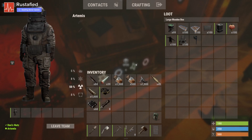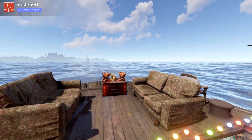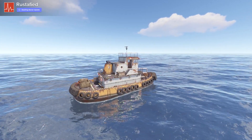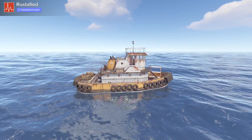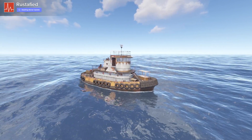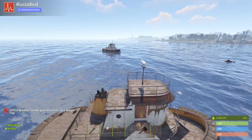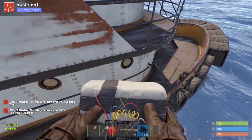How do you destroy a Tugboat if you come across one? It starts with 3,000 HP. Based on our most recent testing, it takes 8 C4, 16 rockets, or about 10 to 11 torpedoes to destroy it at full health. Like other things in the game, you can repair it with a hammer — you don't need building privilege. It just costs wood and metal frags. As long as you're outside the 30-second damage cooldown window, you can repair it by smacking it with a hammer.